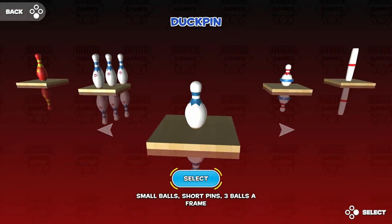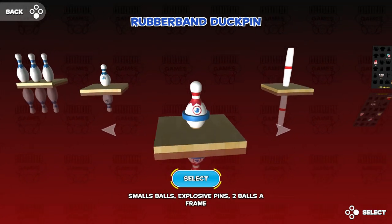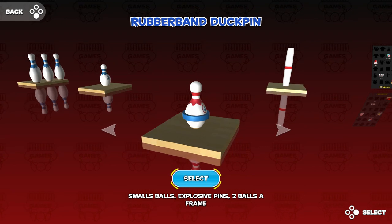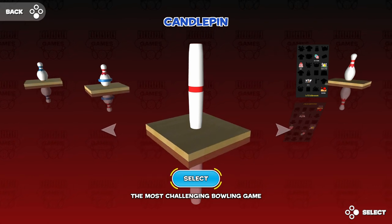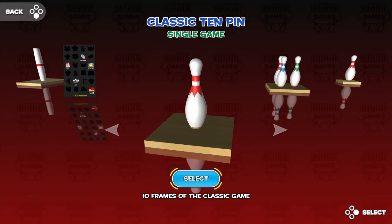Duck pins: small balls, short pins, three balls a frame — I really like these because they're really fun. Explosive pins — when you throw your ball, it gives the pins greater momentum, so you could get a strike if you threw hard enough, and this one is great. Candle pin — sometimes you can get a chance of rolling your ball into a knocked-down pin, and since it's a candle pin, it'll spin and probably hit the pin that you want knocked down. So let's go through all game types.